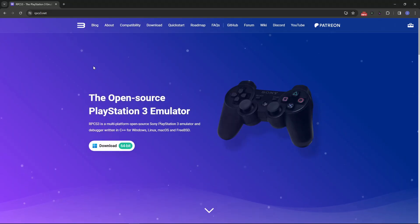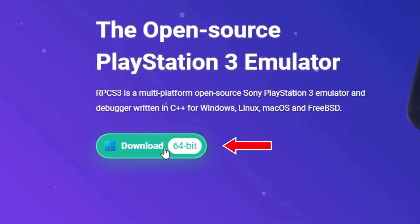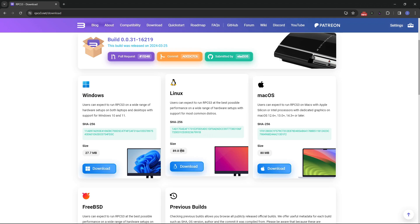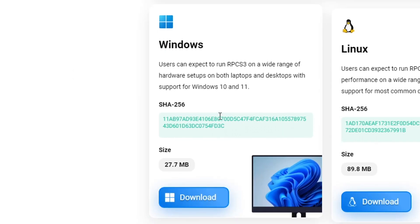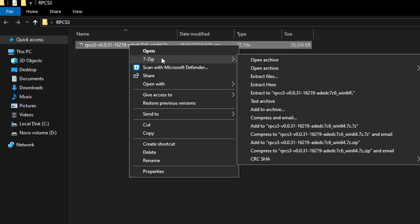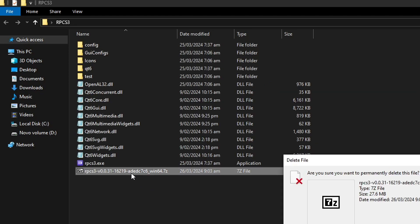We'll begin by downloading RPCS3, the PS3 emulator. I'll put the link down below, and on the main page you just have to click on the download button and download the emulator for the operating system you're using. In my case I'm using Windows. It will come as a zipped file, so you have to extract it with either WinRAR or 7-Zip. You can then delete the original zipped file.